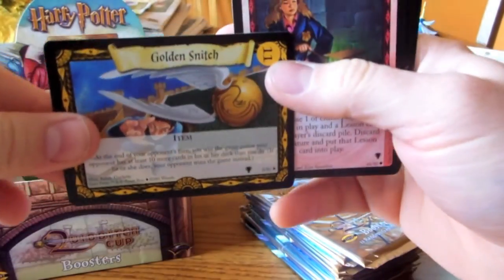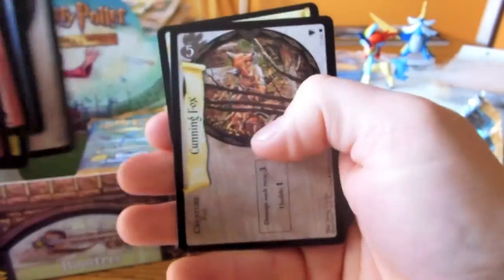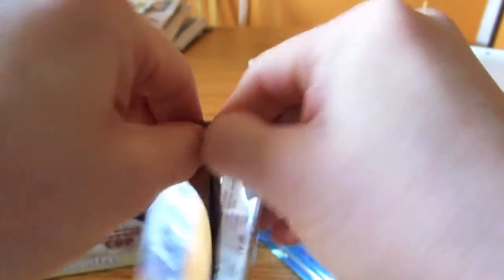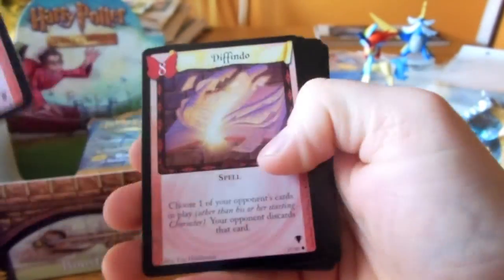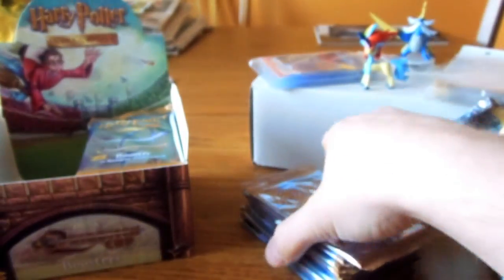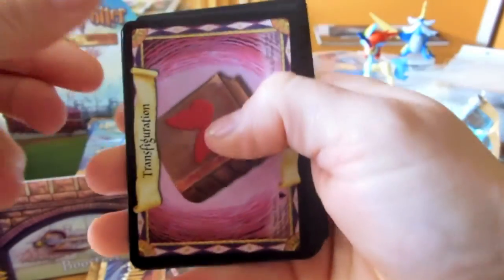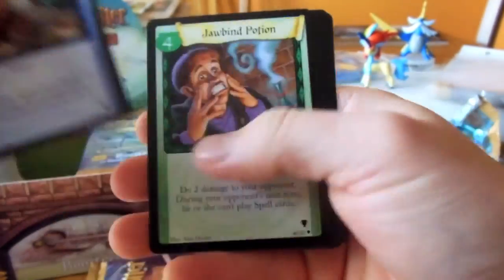And there's the Golden Snitch Rare. Out of Control Rare. I'll just go through this here. I'll do it in two parts, I guess. And there's a rare that I do need — Hospital Bed.